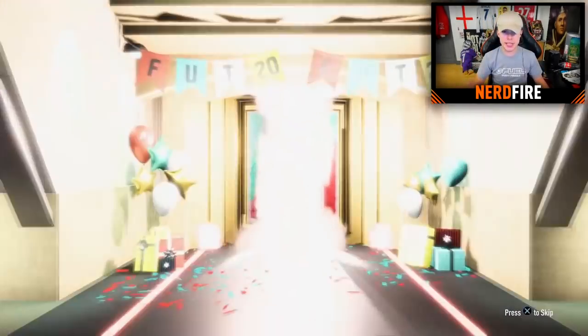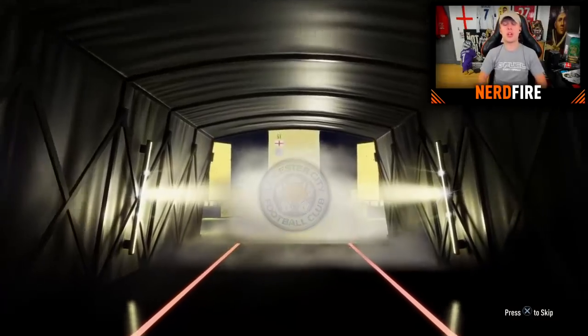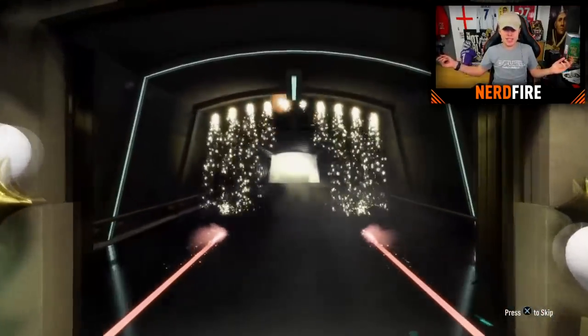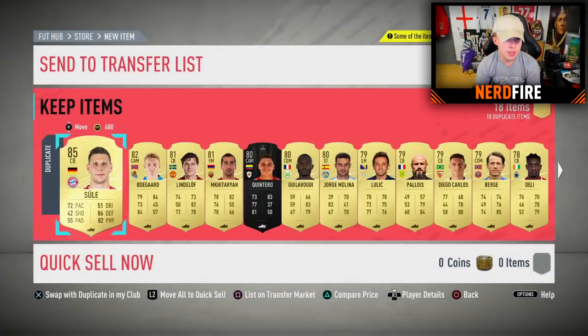Ultimate pack number three - come on, Foot Birthday or icon! Not a Foot Birthday, not an icon, not a walkout. It's Jamie Vardy, one under a walkout, 85 rated. These packs are not the greatest right now. Pack number four - at least it's a walkout! It's Keylor Navas. I don't want Keylor Navas, he probably goes for nothing. Sula again and that's about it.